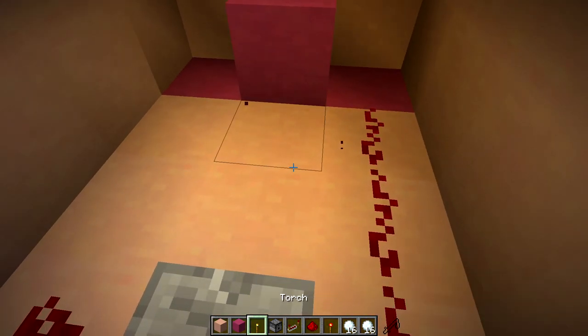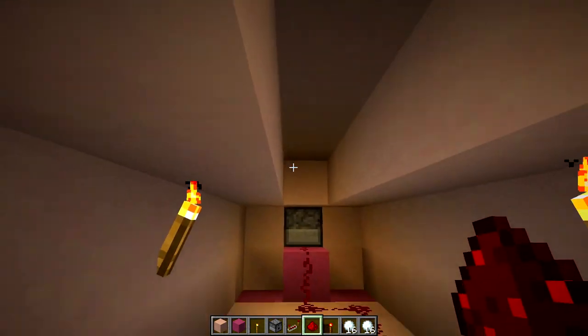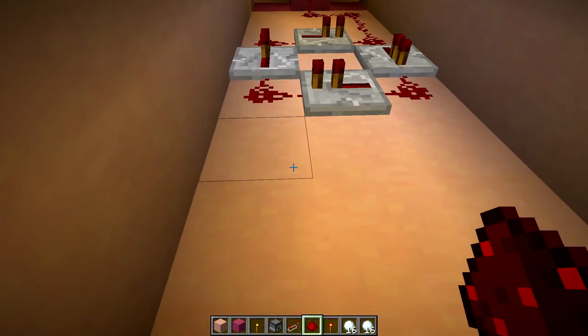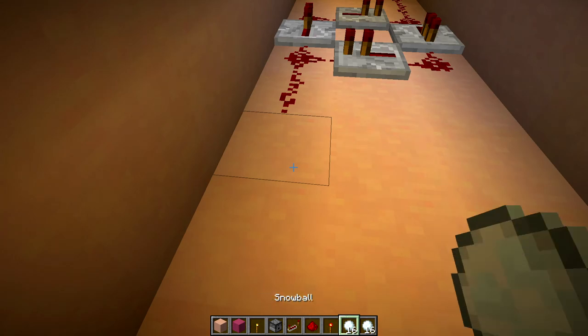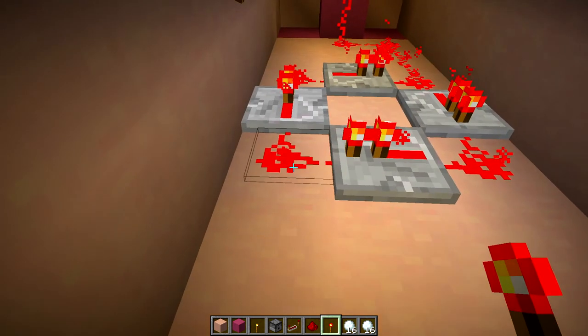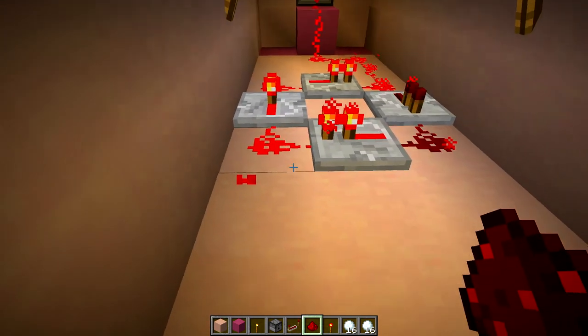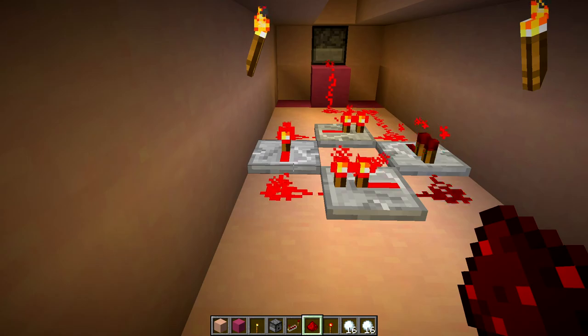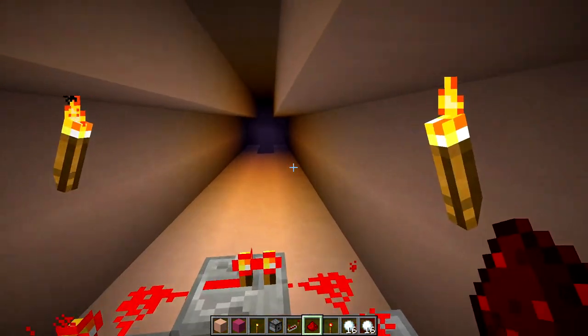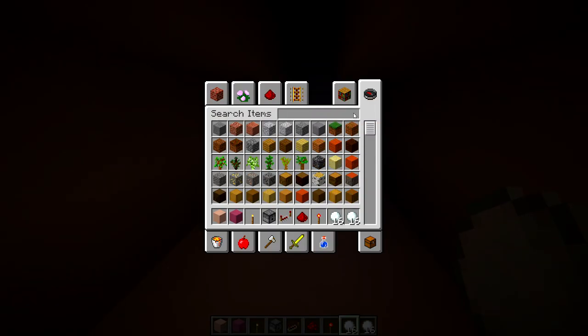We'll place our first repeater here, here, and here, and put our redstone dust around the corners. We'll have our trigger trail go into that block. We can't turn corners like - oh yeah I guess we can. We'll do it like that, trail off to the side to start it. Once it's lit, you basically just need to quickly break and replace that redstone. Then we'll go outside and fill our dispenser with snowballs.